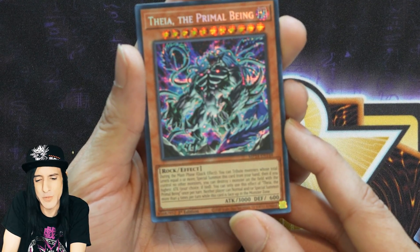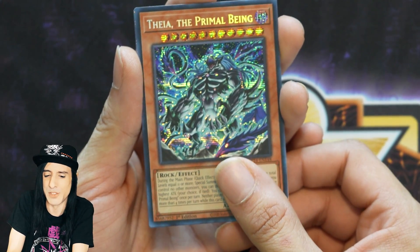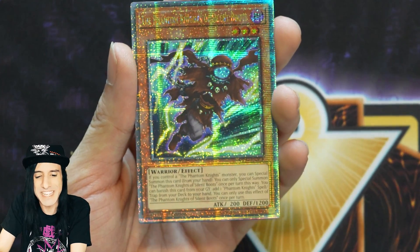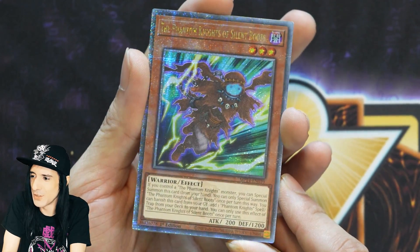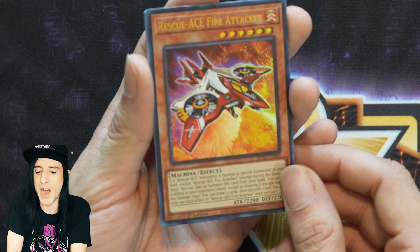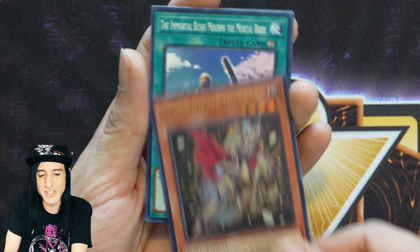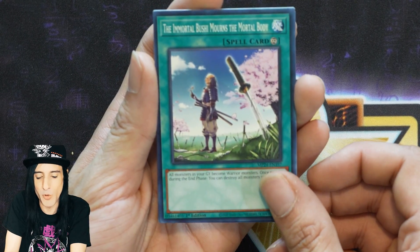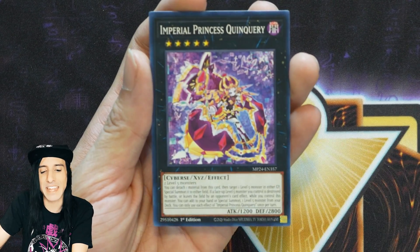Neither player can Normal or Special Summon more than four times per turn while this card is face-up in the monster zone. This is like the monster that's supposed to synergize with Nibiru the Primal Being or something, because it definitely has some synergy there. I don't know that they even announced TCG World Premiere exclusive cards — not to get sidetracked, but that card may show up on the top tables of tournaments soon. We also got Phantom Knights of Silent Boots, Rescue-ACE Fire Attacker, and Gem-Knight Quartz.